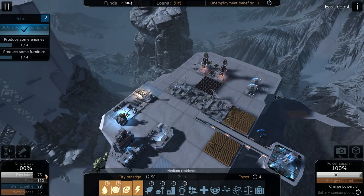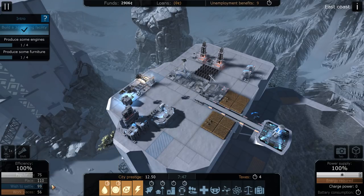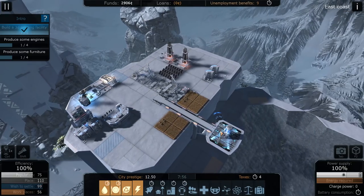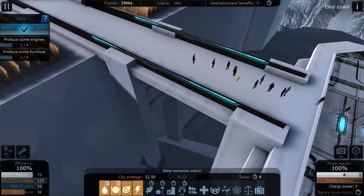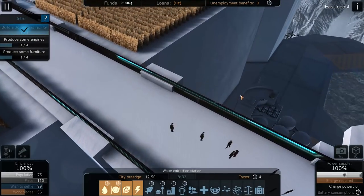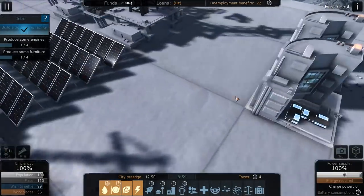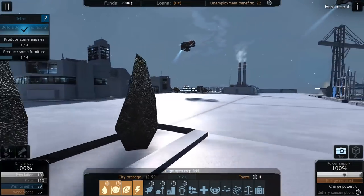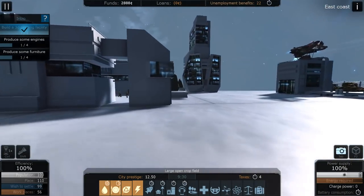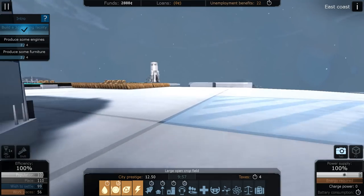Our prestige is high enough - I think that's what controls whether or not people want to come. Currently at 99 here. I think we should get another shuttle worth of people. We can zoom in and take a look at stuff here - the people are beautifully animated. And one thing I discovered is that there's a tourist mode where you can just run around your city and kind of see what everybody's doing. It's a pretty cool little feature.